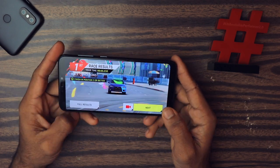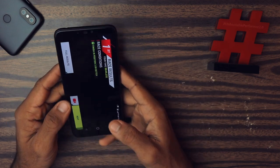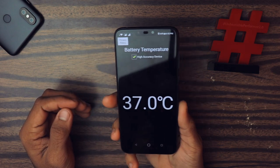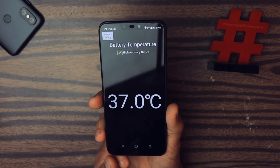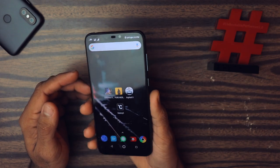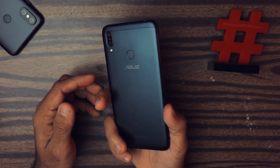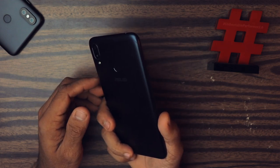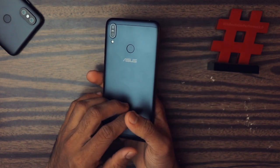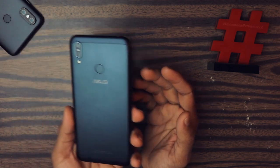The Asphalt 9 gameplay was pretty smooth as well. The temperature is 37 degrees Celsius, which is still good — impressive. I'm quite impressed with this smartphone and the Snapdragon 632 processor. In my opinion it's better than the 625 and is a worthy upgrade from 625-based devices.